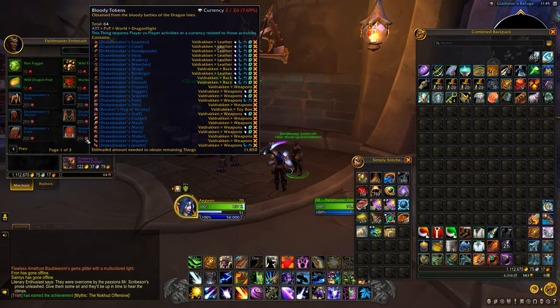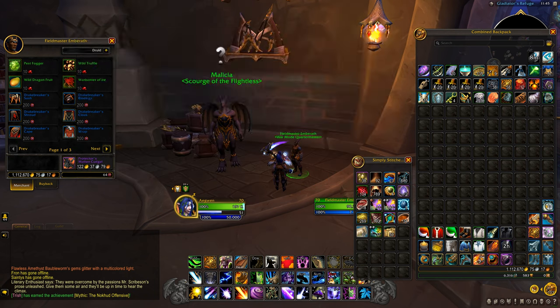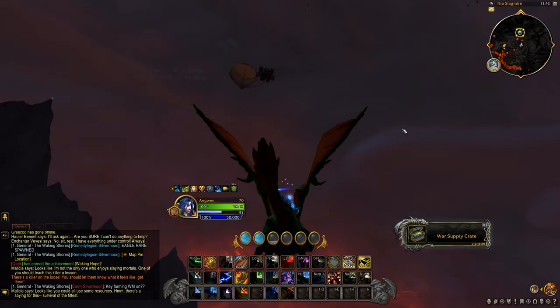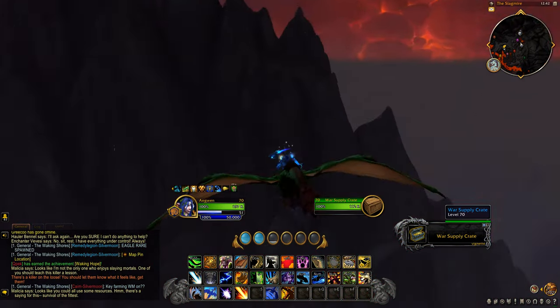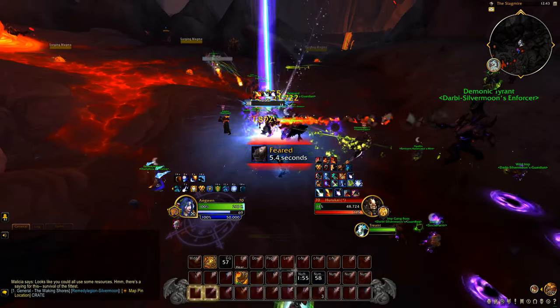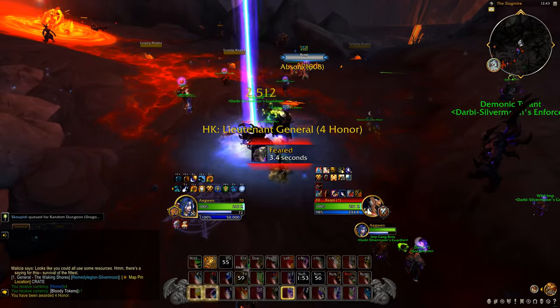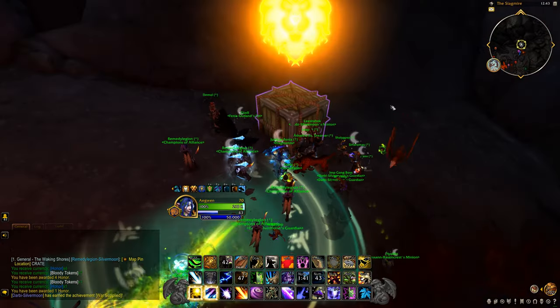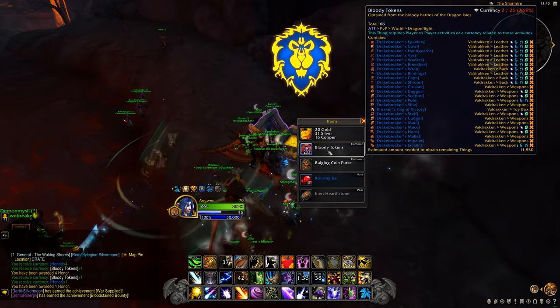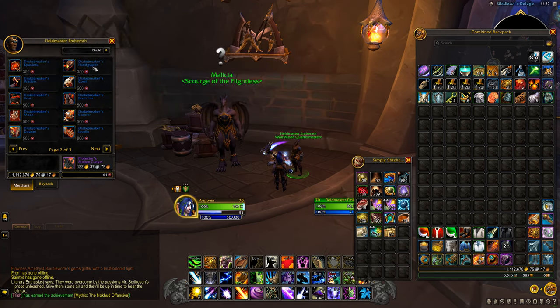Then there are the vendors in the capital in Valdrakhan. There are 2 PvP vendors — one sells gear for bloody tokens, which you get from PvP world quests, from world PvP with War Mode on, and from supply crates that fall from the sky. Follow where it drops and the faction that claims the chest can loot it for a few hundred tokens. Those items are 366 and it's quite easy to farm tokens if you fly around and pick up the chests.